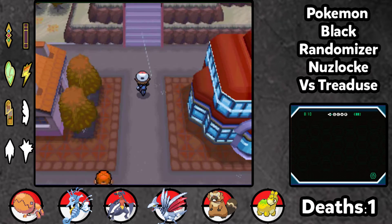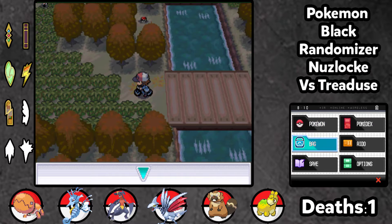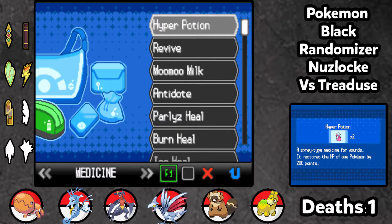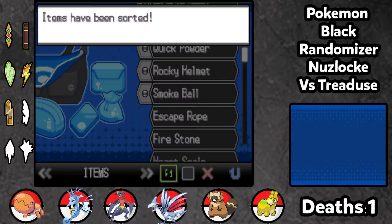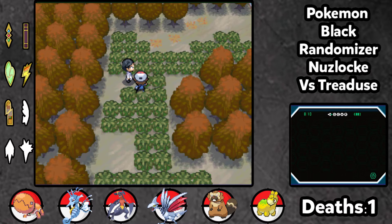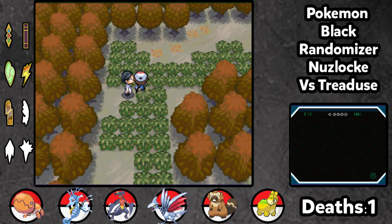Hello and welcome back to my Pokemon Black randomizer Nuzlocke. We're back again this time, making our way through this beloved Unova region of mine. I'm just going to sort my bag. Yeah, we're going to continue on as we were and keep levelling up these Mons.